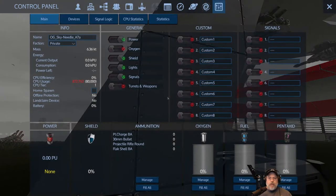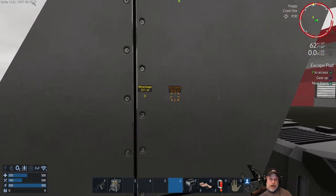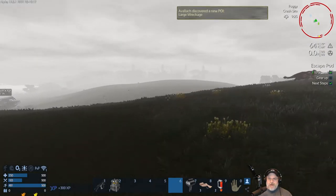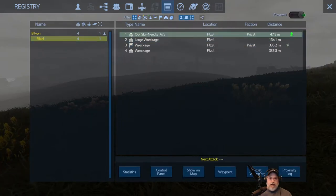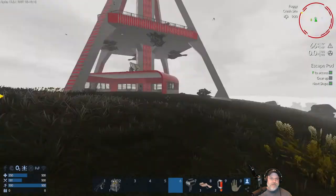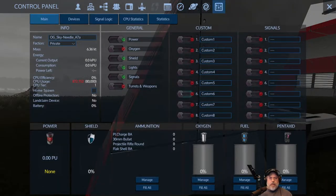Because I own this base, I can get close to the base or if I'm inside the base I can bring up the control panel. I can do that quickly by pressing P, or I can press Tab and click this little thing here, and this brings up the control panel of my base. If I'm not near my base, I can go into the registry and find my base and get to the control panel from there - very useful if you need to check anything about your base and you're not actually at it.